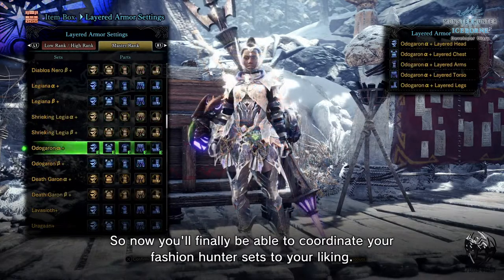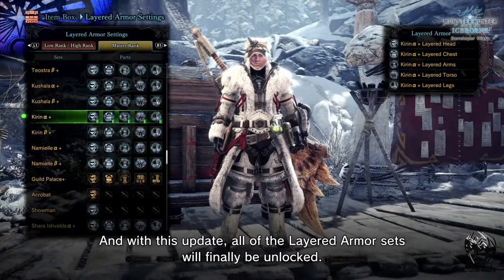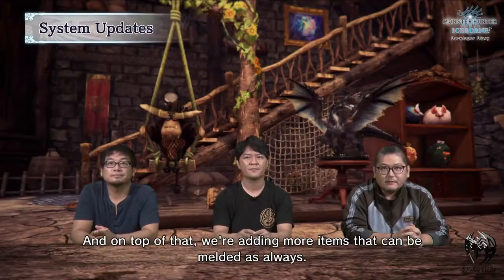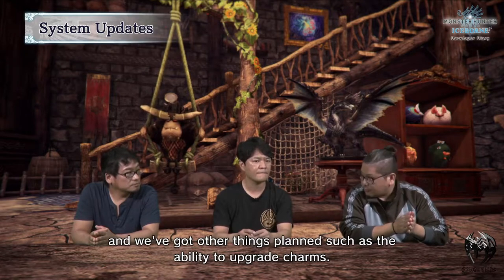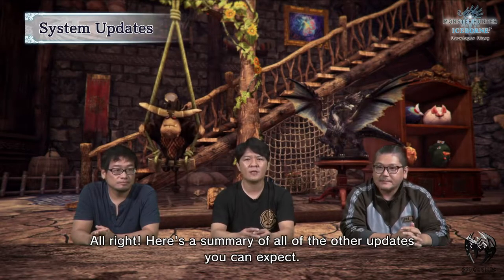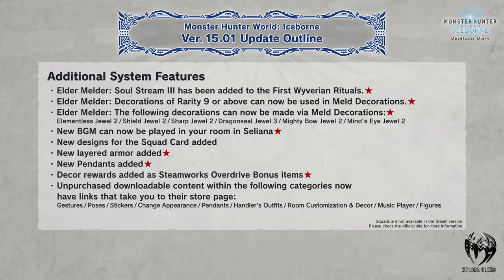Just as we can equip all the low rank armors as layered armor, we'll be able to use all the high rank armors as layered armor as well. We might need some materials from event quests to craft these armors, and this will be available at a later date. Then they moved on to some melding items in the elder melder, mainly some rare jewels, so you'll be able to meld some new items from now on. There will also be new upgrades to charms where you can upgrade all your old charms even further, available in patch update 15.01.